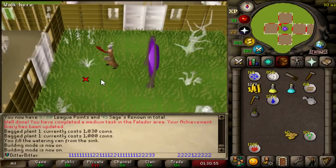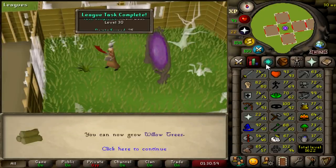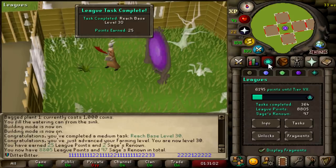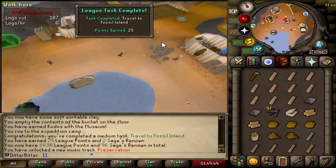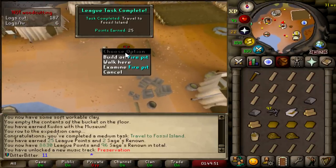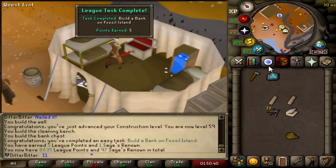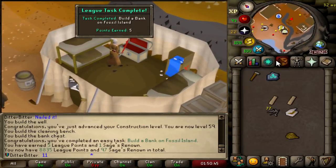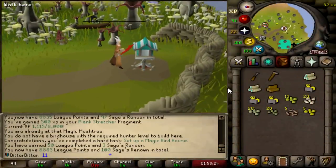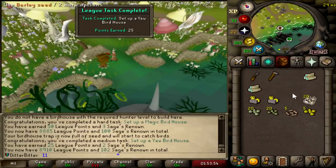95 Sages Renown right now. I don't have the cash to get much more Farming levels right now - I could go do Tithe Farm but I CBA. Base level 30, 25 points. 8,805. Bon Voyage unlocked. You get 25 points just for going to Fossil Island - say less. Should get a task for building a bank here too - yeah, just 5 points though. 8,835. Building a Magic Birdhouse, 50 points right there. And setting up a Yew Birdhouse, another 25 points. 8,910 now.